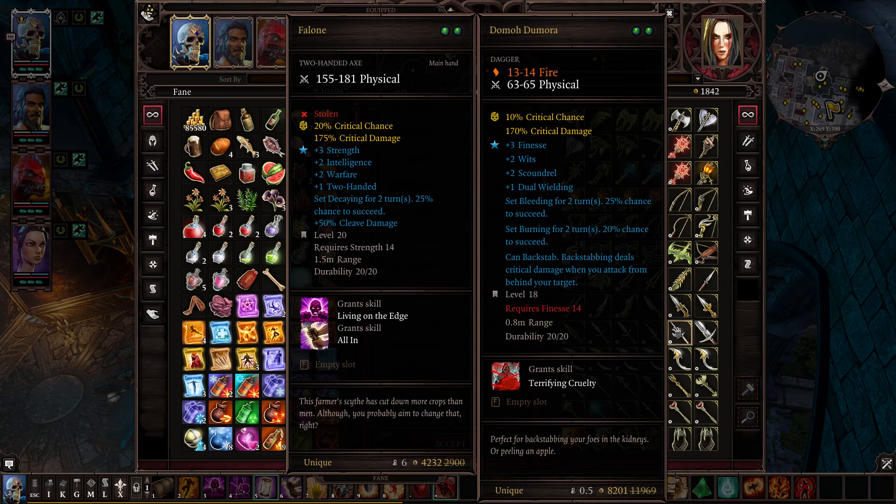If you have the Torturer talent, Bleeding and Burning will always happen — every time, through armor. If you have the Torturer talent, any items that have a chance for an effect that Torturer normally lets go through armor, that chance always happens. They will always set Bleeding and Burning. So I really like mixing this dagger with poison — any time I attack somebody with this dagger, they are Bleeding, Burning, and Poisoned. And if you have the gift bag feature, there's a Sadist talent where melee attacks against Bleeding targets deal extra physical damage, Burning targets deal extra fire damage, and Poisoned targets deal extra poison damage. It's like the first hit just weakens them, and then you keep dealing more and more damage.